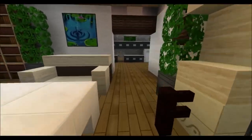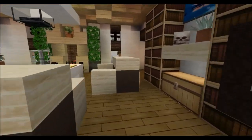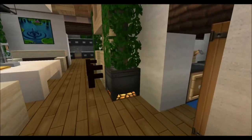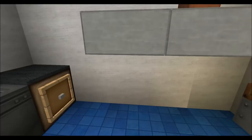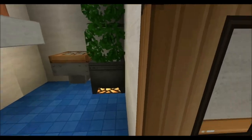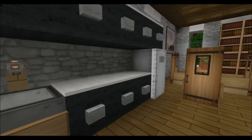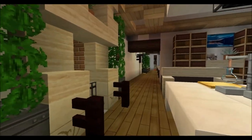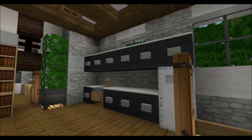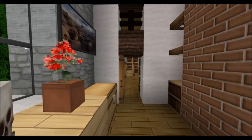Up here we have another living area with seating, a stereo, a fireplace, and some nice details. We also have a simple bathroom with just a sink and a toilet — a half bath. There's a secondary kitchen up here in case you're upstairs and want some food without going all the way down. And over here is just a storage room.